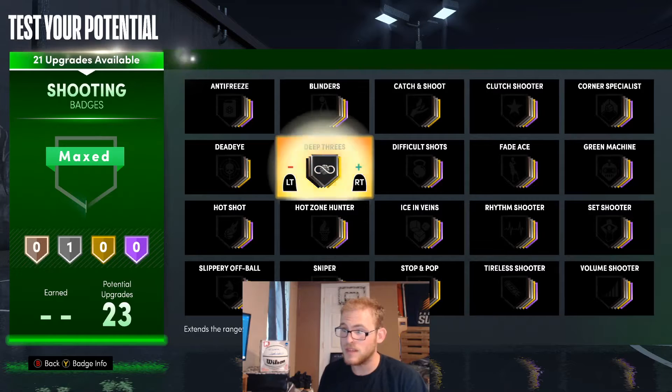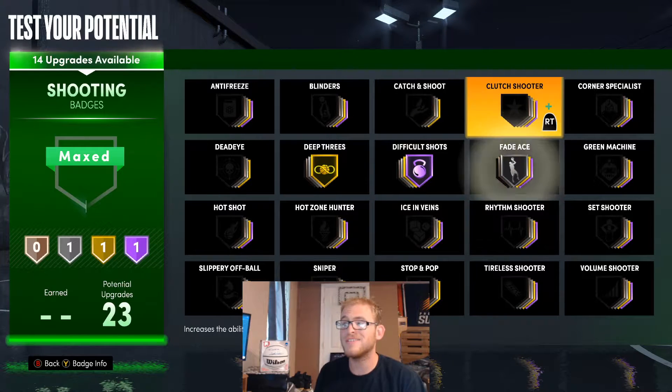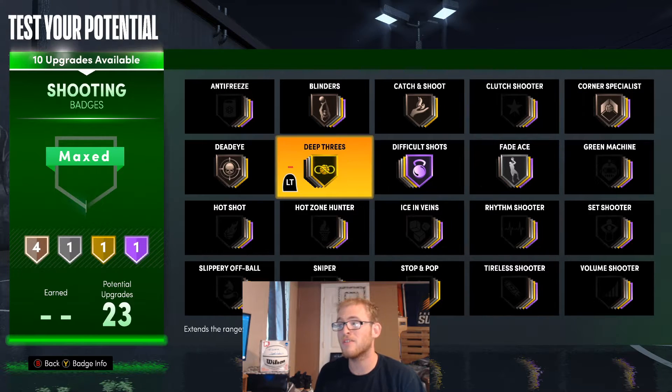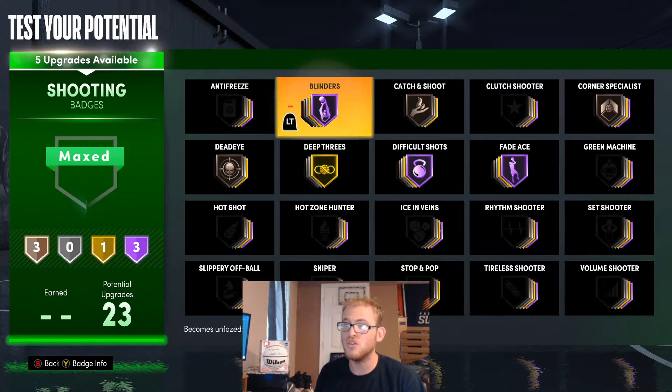For these shooting badges, I'm going to give him deep threes, difficult shots, fade ace for Carmelo. I will go catch and shoot, blinders, dead eye, and corner — all on bronze. The rest you can fit towards how you want to play, since everyone's going to be a little bit different.